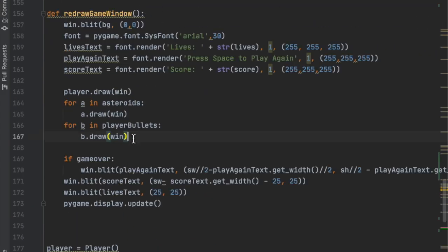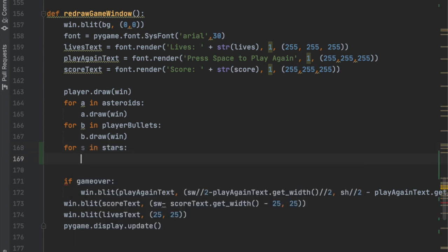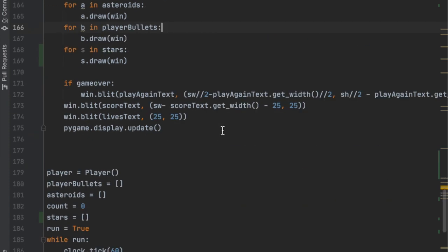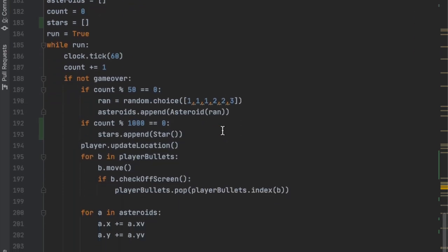Now in the redraw_game_window function, under the existing for loops, we'll add: for s in stars, call s.draw(window). That will draw all active stars to the screen.